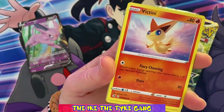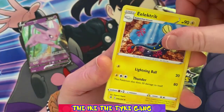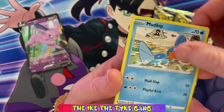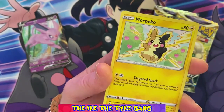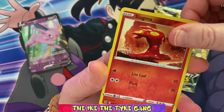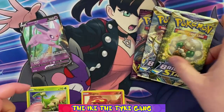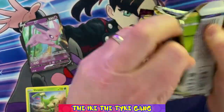So here we go: Shauna, Victini, Electrike, Grillaby, Bunnelby — that's a nice card isn't it — Mudkip, Caterpie, Morpeko, a Reverse Slugma, and a regular rare Visions. So let's get cracked into Brilliant Stars. I don't mind not getting a hit in Fusion Strike if it means the luck is being saved for one of these other packets.